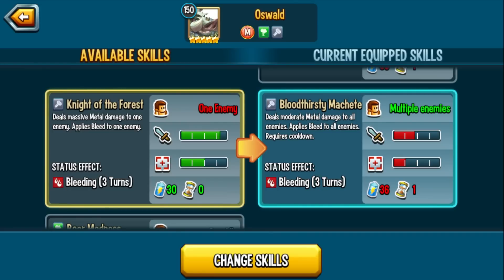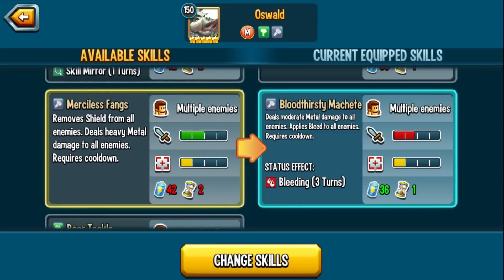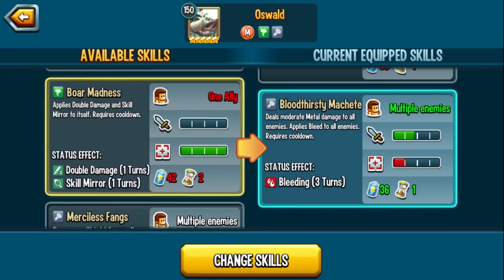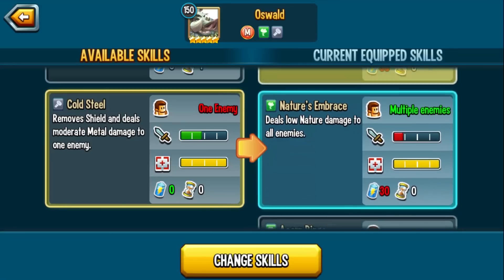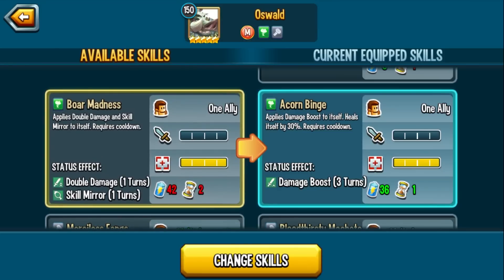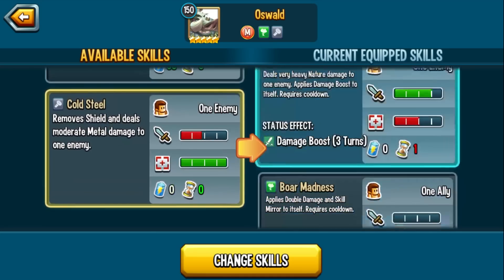Knight of the Forest deals massive metal damage to an enemy and applies bleed — 30 stamina cost, no cooldown, so you can spam the skill. Bore Madness applies double damage and skill mirror — I actually like this skill because combined with double damage and turn transfer monsters like Shadow or Ammonia, this could be really good. Merciless Fangs removes shields and deals heavy metal damage. Bore Tackle deals very heavy nature damage and applies damage boost — it's a great setup skill leading into Knight of the Forest or an AOE.